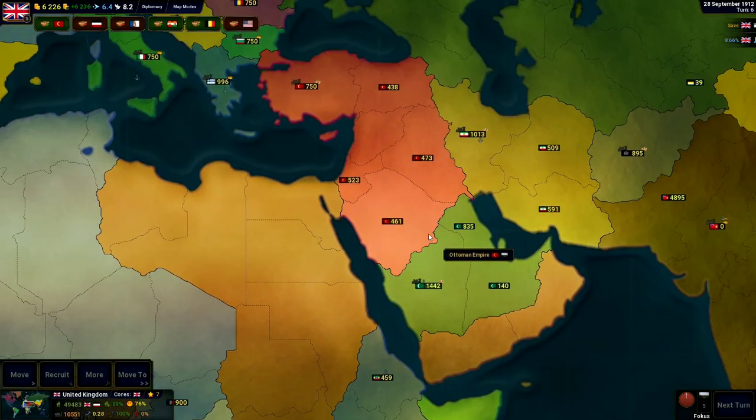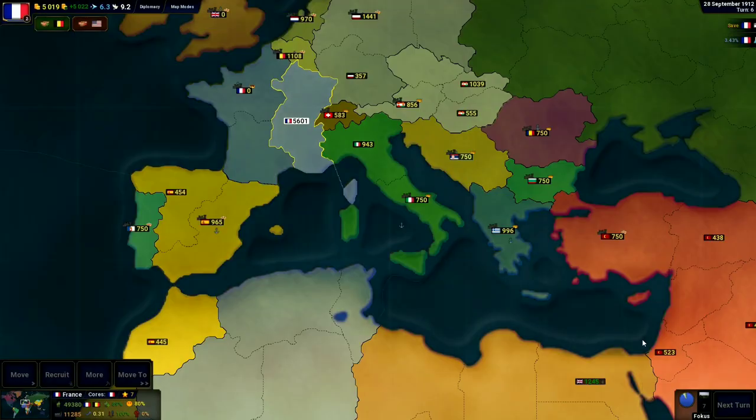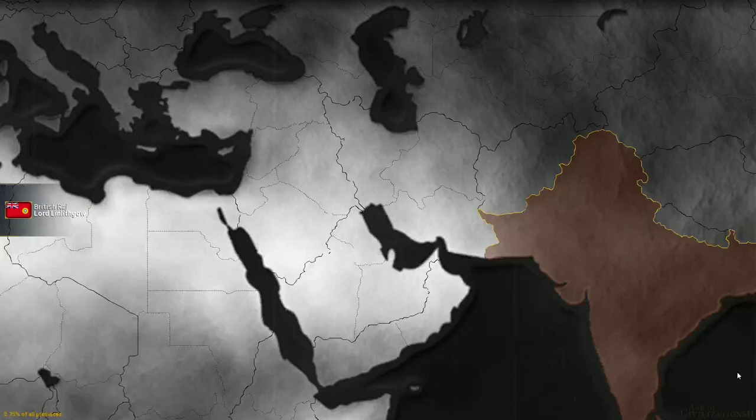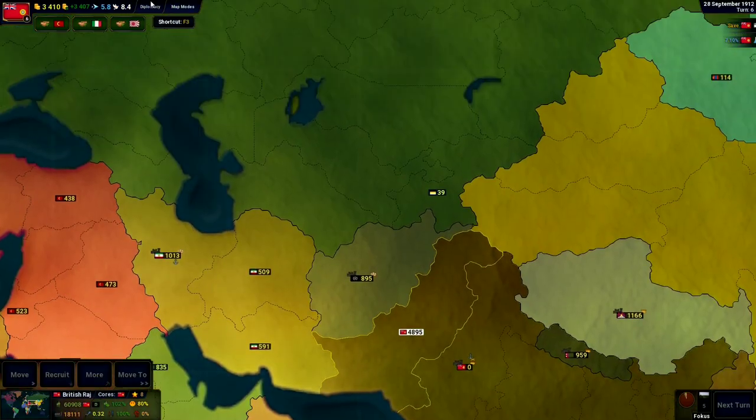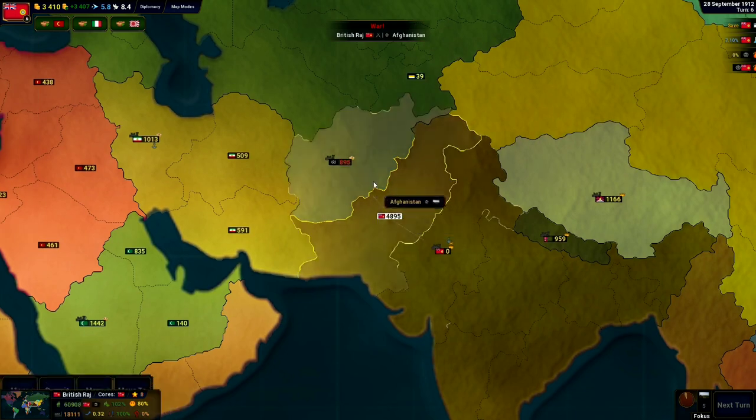I'm going to declare the war on turn five. I think that seems like a pretty good turn to declare the war on. The troops are all mobilized for the most part, we should be ready to roll out. We're going to kickstart it off with the Afghanistan war in the Middle East.